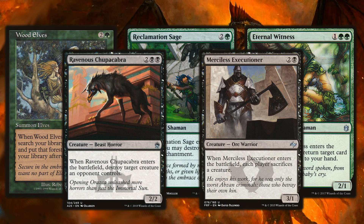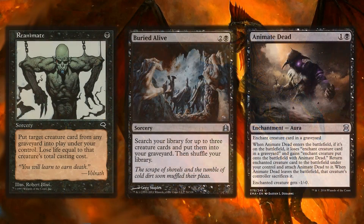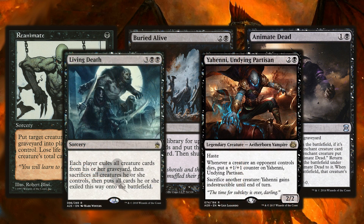If you're sacrificing creatures, run a reanimator package. Reanimate and Animate Dead are cheap options to bring creatures back from the graveyard. Buried Alive helps set up your reanimator plan while also filling the graveyard for Bloodghast or Reassembling Skeleton. For a mass reanimator effect, Living Death is excellent. Yawgmoth is a great sac outlet that generates incremental value as your opponent sacrifices creatures, giving plus one counters — and you can also use it to sacrifice your whole board before a Living Death.